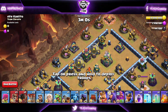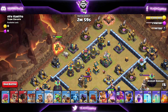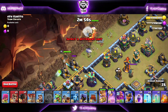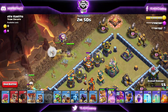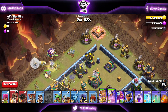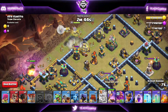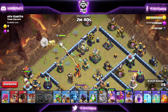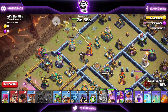Looking at the base, I'm starting the Queen with the healer — the Queen Charge — and then the King to walk around the base. While the King is tanking, I want the Royal Champion to go inside, starting the Wizard up top to funnel for the Queen. The Royal Champion now goes in with the Wall Wrecker, whose job is entirely to take out the Town Hall itself.